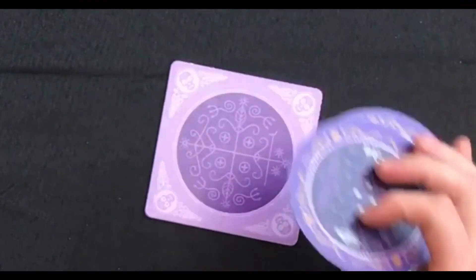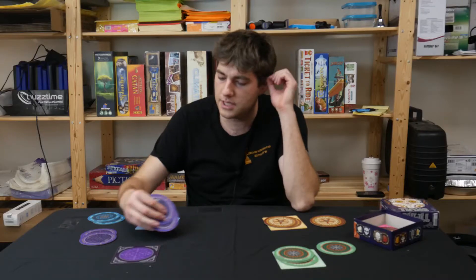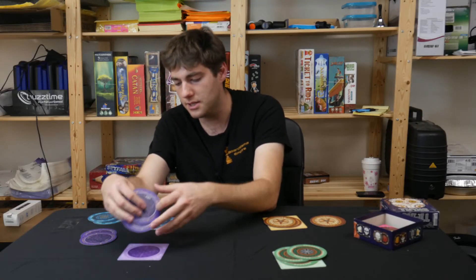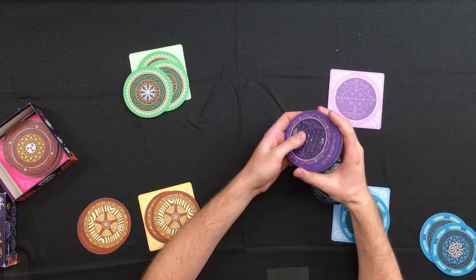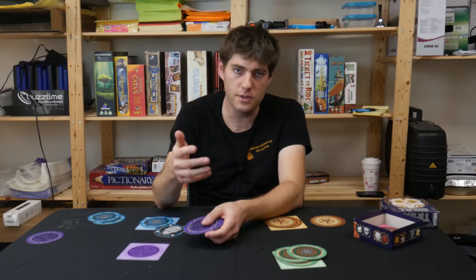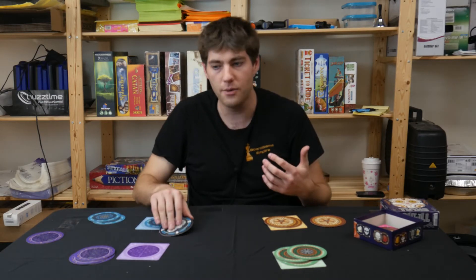If you win, you get a point — you flip your mat over from the skull side to the flower side — and we start a new round where everyone takes their discs back. If you lose, your mat stays on the skull side and you stay at zero points. Your penalty for revealing a skull is you shuffle your discs and lose one at random. No one except you knows which disc you lost, and then everyone takes back their discs and we do another round.